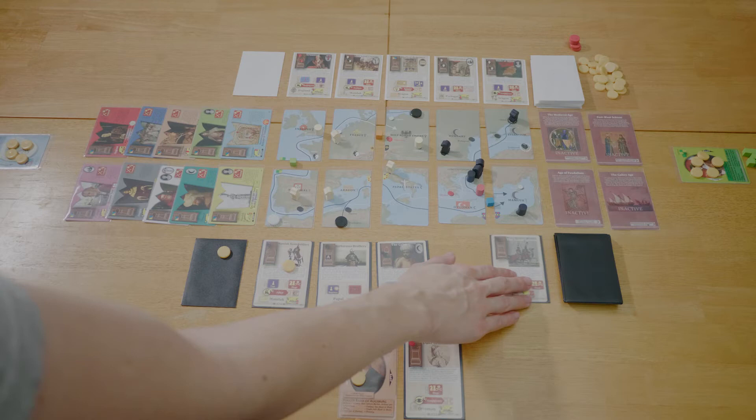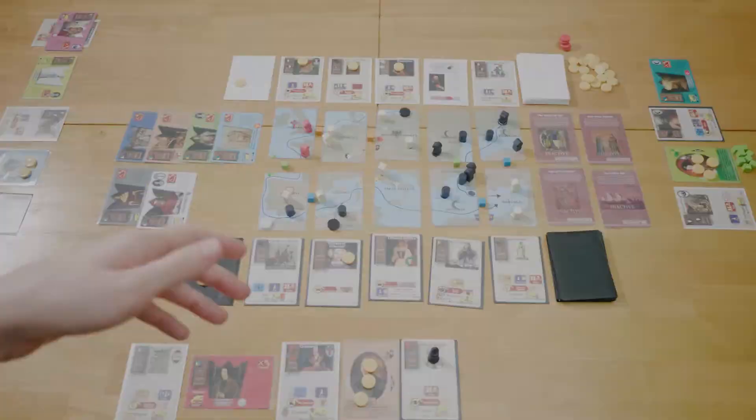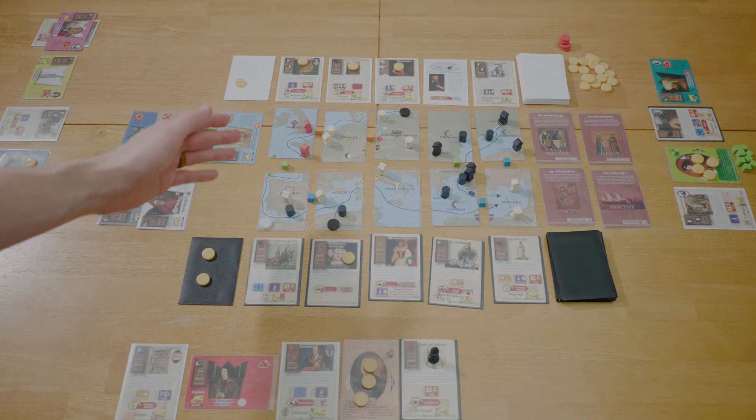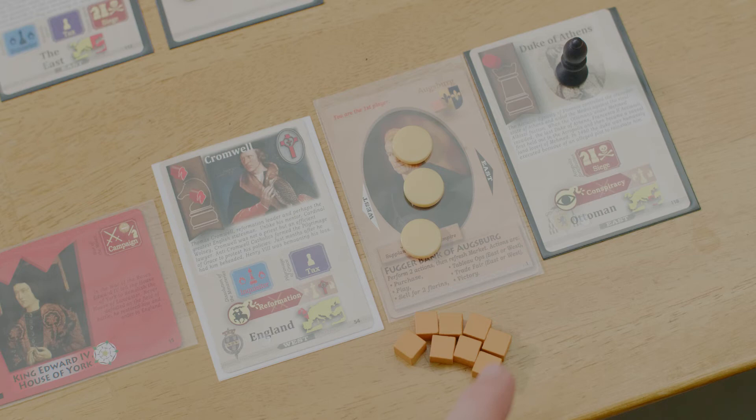At the end of your turn, you clean up the market by sliding cards down the row and flipping over new ones to fill in the last open slots. Moving ahead a few turns — some Empire cards have been purchased, the map looks different, things have been flipped. The next few actions require the game to have progressed a bit. Now let's talk about East or West Tableau Ops. You can do East or West, but only one per turn.